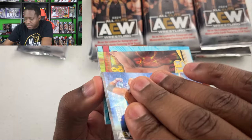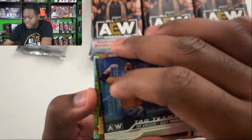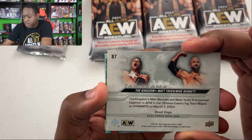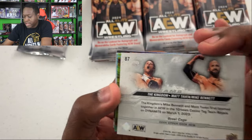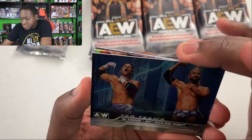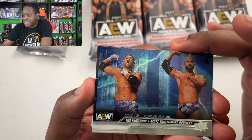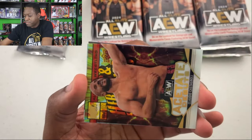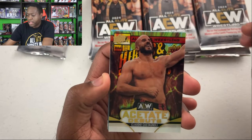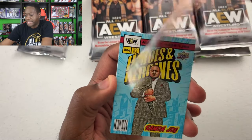Wait, what's going on here? There's something on the back. This is a Steel Cage parallel — interesting. It's just foil; I can't really tell. Oh, we got an acetate — Claudio Castagnoli. Acetate debut.